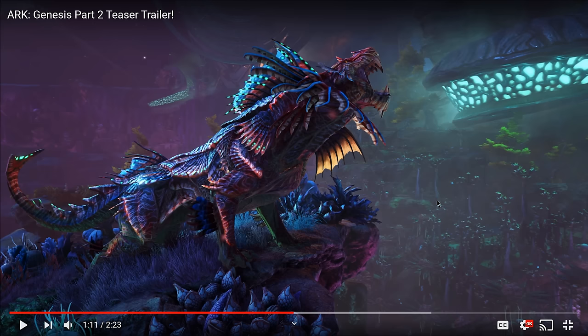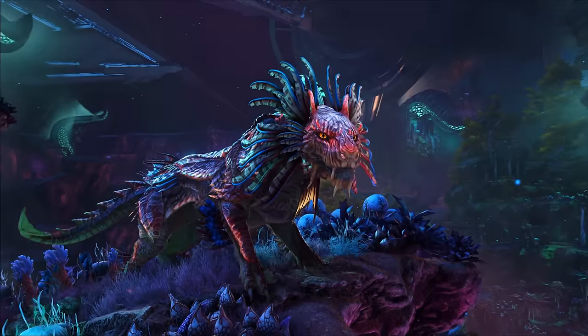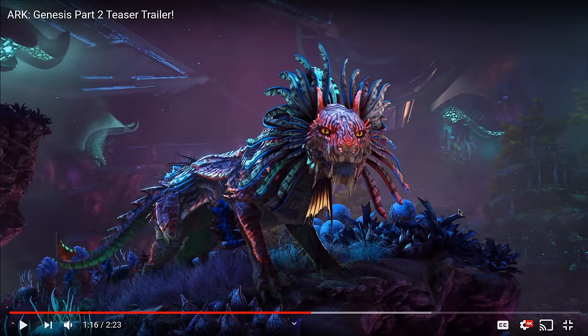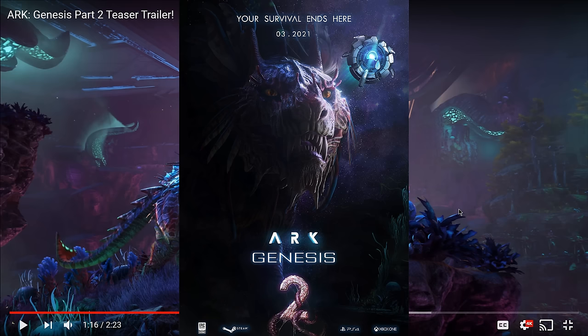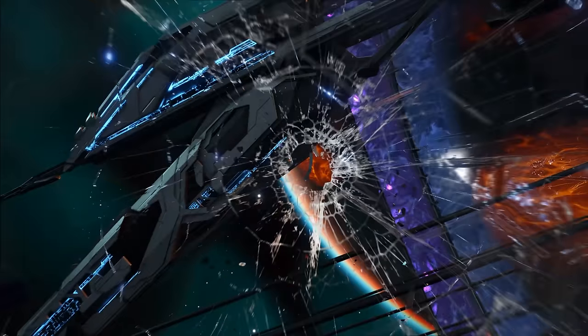They also said the Shadow Mare is going to have a couple of really cool abilities. It's going to be very agile and able to do a multiple dash attack, attacking a bunch of creatures in a row. As you can see, this thing is freaking beautiful — this was actually the first Genesis Part 2 creature we saw, a few months ago with that little poster. Everybody's been really excited for it because it looks really good. This is probably going to be the female; the male is going to have a bigger frill, which is going to be great. This thing looks fantastic. There's always one creature out of every DLC that everybody's obsessed with, and I feel like this is probably going to be it.